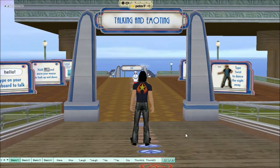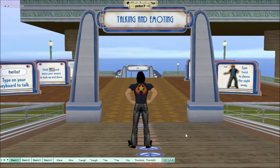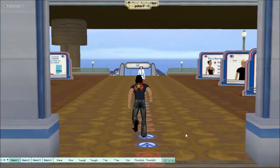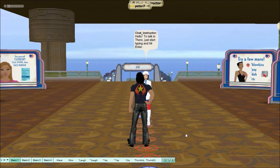Okay, here we have talking and emoting. Talking is on your left and on your right-hand side are the emoting options. In front of us we have a chat instructor — not a real person in game, but she comes in handy and will teach you a couple of tricks. From here, just type hello or whatever you want to say.